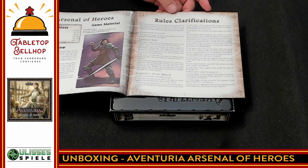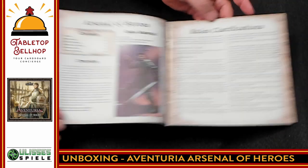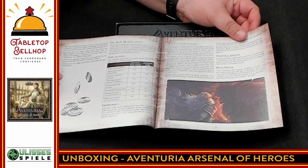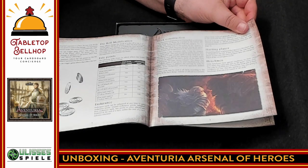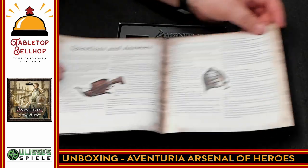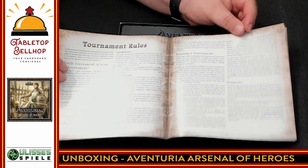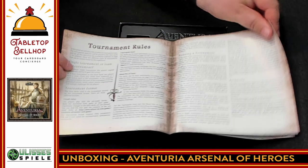So we have game material and a whole bunch of rule clarifications — including new uses for fate points, die roll modifications, and deck construction rules. There's information on who the starting player is, henchman rules, and a whole bunch of other clarifications. There's also a nice big Q&A section, which is always appreciated. And tournament rules — not something I'm going to take advantage of anytime soon, but it's cool to see them included.